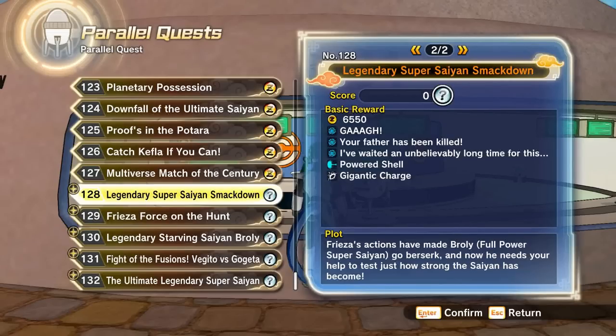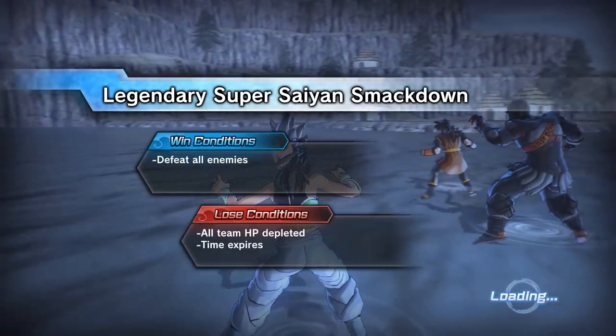The paid DLC 8 or Extra Pack 4 is out. Let's unlock some stuff for Broly. We're gonna start with the Legendary Super Saiyan Smackdown Parallel Quest number 128.